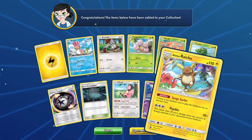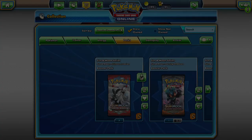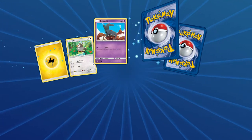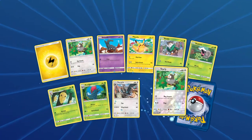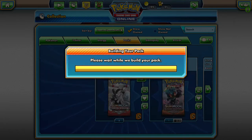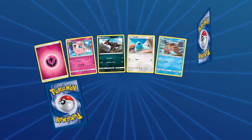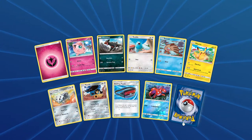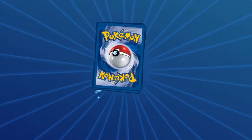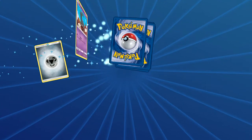We get an Alolan Raichu. Does anybody want an Alolan Raichu? I have eight Alolan Raichus, so if anybody wants one, hit me up - I can trade you one, but give me at least something good in return. Another hollow I guess, and there is a Primeape. Wow, all this stuff sucks. Come on, build a better pack!